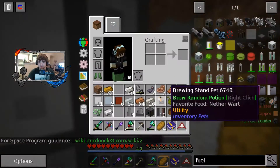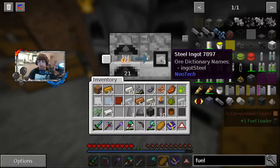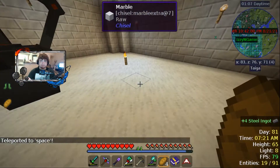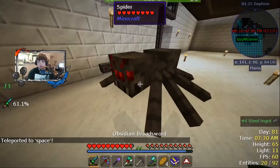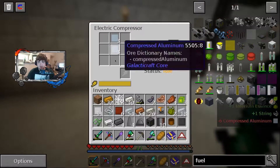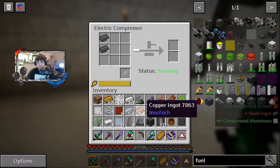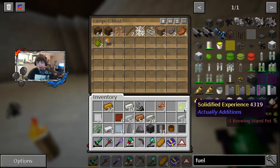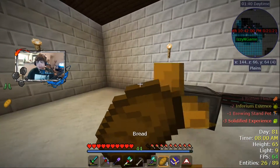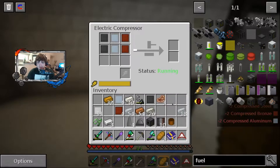There we go, we got the fuel loader. Alright guys, we're getting very close to having our tier one rocket. We'll probably make the spacesuits off camera because that is a long process — longer than the rocket. I can record it and do a voiceover walking you through it if you want. Alright, we need to get our last two heavy-duty plates and then make our rocket. We did it — we're about to have a rocket!